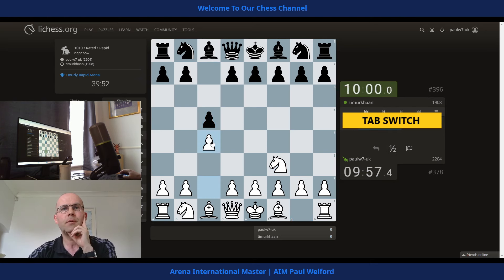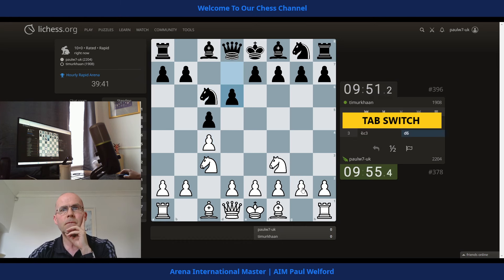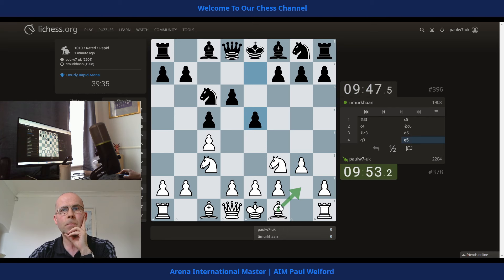That's an invitation to basically switch to a Sicilian, but we'll just play more like an English. We could stick to the Reti principle — being charged with the centre, flexible. I'm going to stick to the Reti principle and put the bishop on the diagonal. Just develop, prepare to castle.